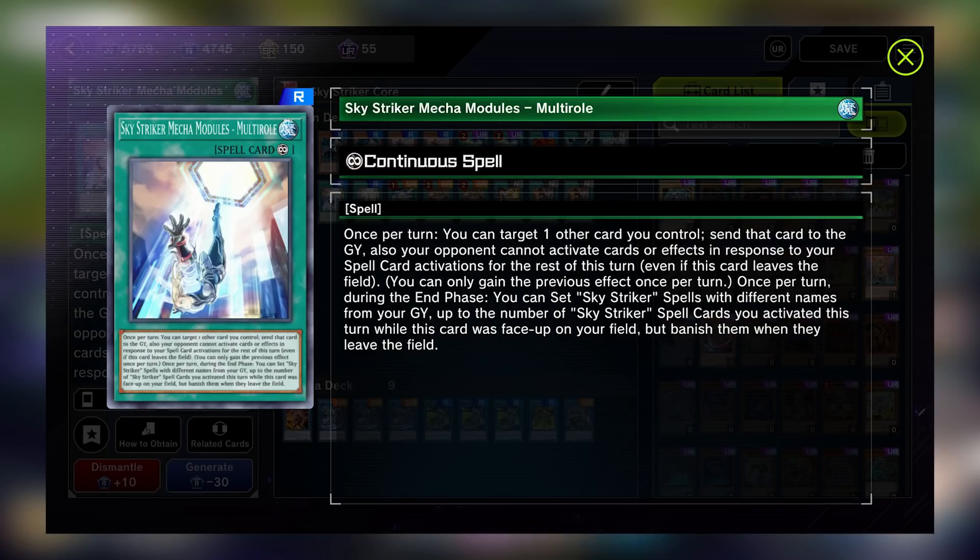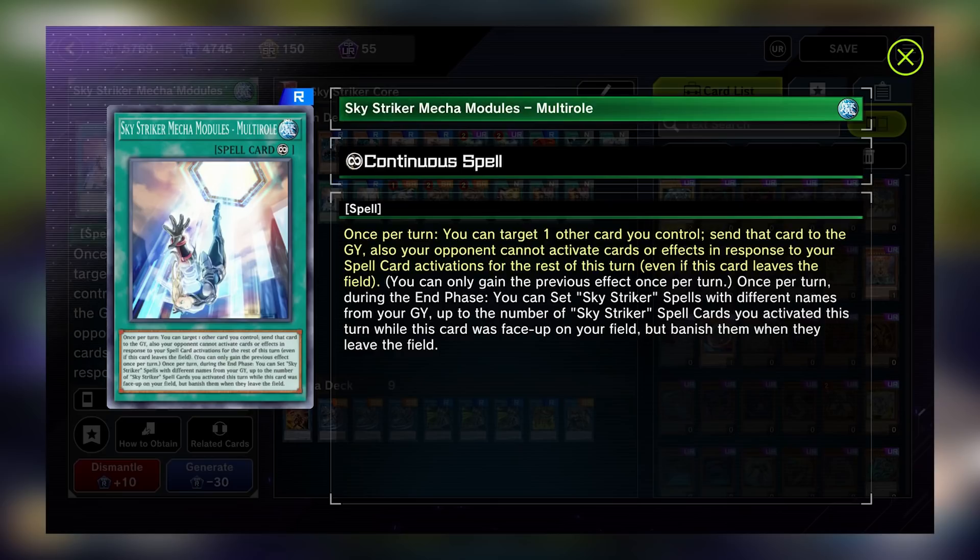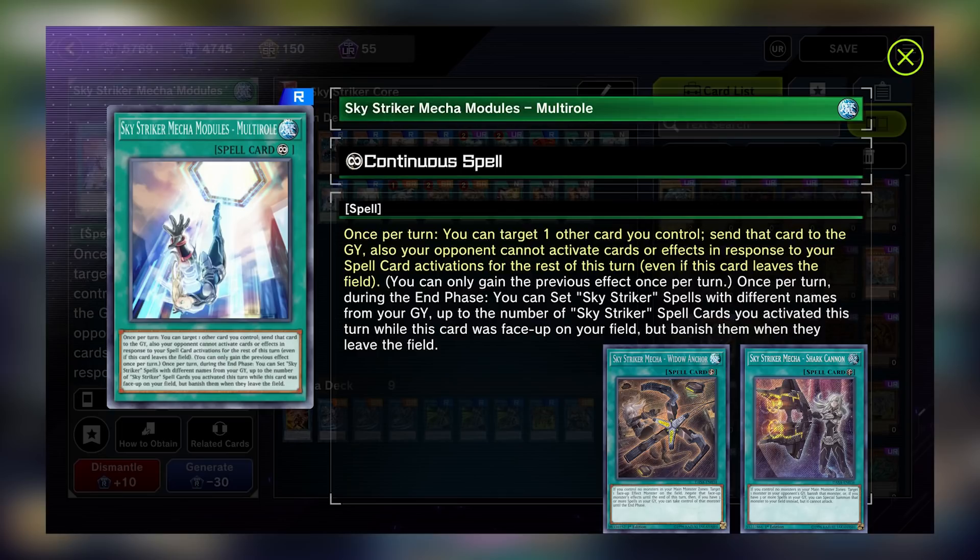Skystriker Mecha Module's Multi-Roll is a very useful continuous spell that does nothing on play. Once per turn, you can activate its effect by targeting one other card you control and sending it to the graveyard. Using the effect will prevent the opponent from activating cards or effects in response to your spell card activations for the rest of the turn. Most of your plays use spell cards, so this is great for shielding your plays from interruption, but it is also useful with Area 0. Since you can send Area 0 to the grave with this effect, you can get Rey out on the field from the deck. Also, you can use this effect to remove a monster from your main monster zone, which you may have to do if you Shark Cannon or Widow Anchor an opponent's monster and bring them to your side of the field.